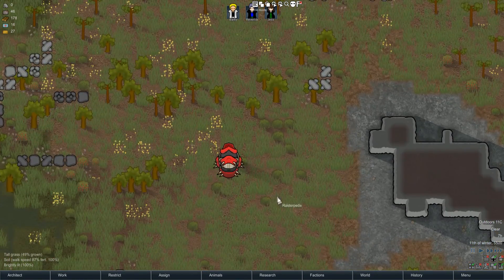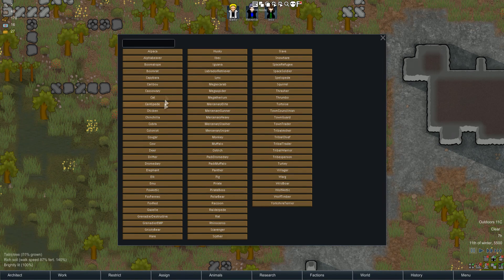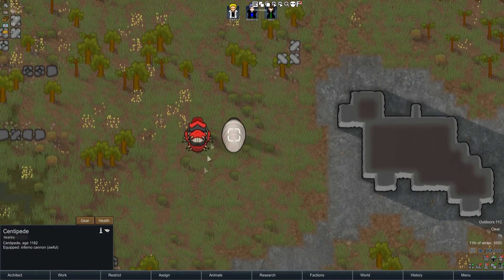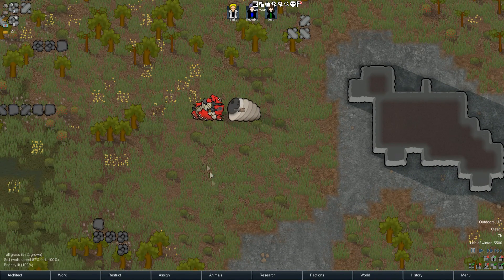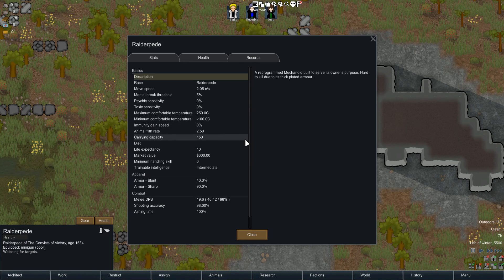As you can see it looks like a centipede but with a lot more armor, and that's exactly what it is - literally a centipede wearing plate armor. They're facing towards each other because they're about to fight. The story is that pirates took a centipede and made it into a Raiderpede, which is a reprogrammed mechanoid built to serve its owner's purpose, hard to kill due to its thick plated armor.